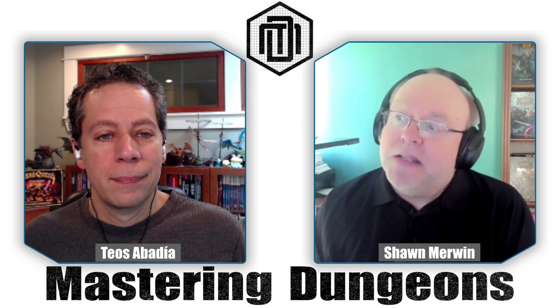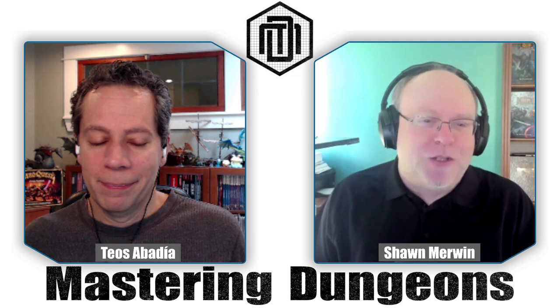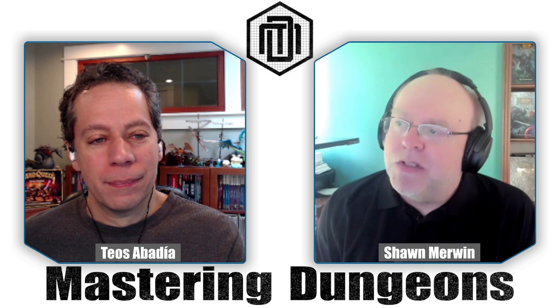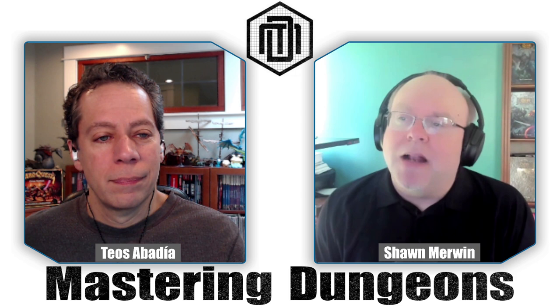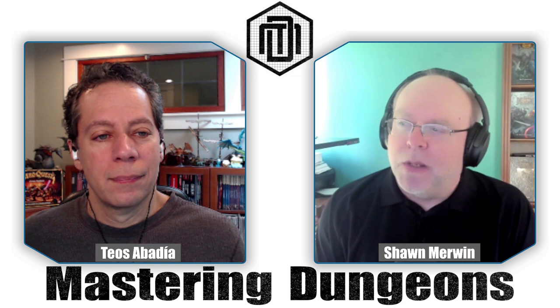Jason says he wants to see our take on one aspect of Cobalt Press's playtest packet number four for Tales of the Valiant — the monster playtest packet. In the description of resistance and vulnerability, they say resistance means you take 50% of the damage on a fail, and vulnerability means you take double damage. But it also says resistance gives you advantage on your saving throw roll and vulnerability gives you disadvantage. That seems like a major change — doesn't that seem like double dipping?